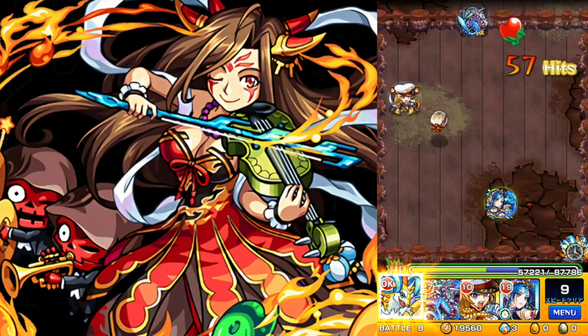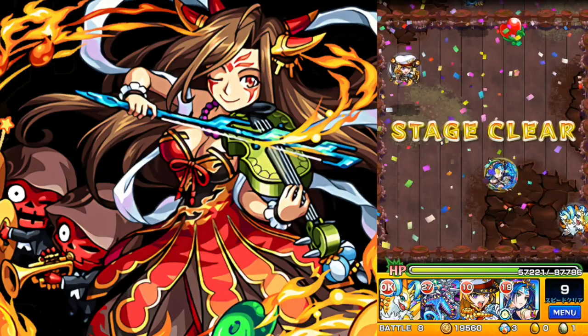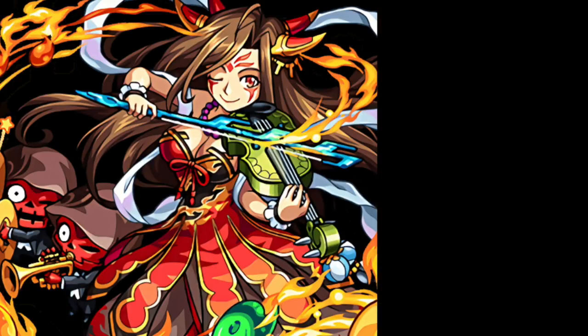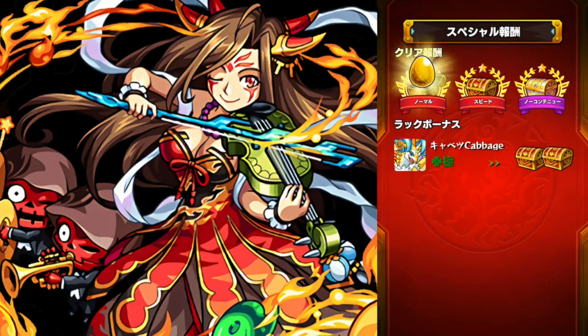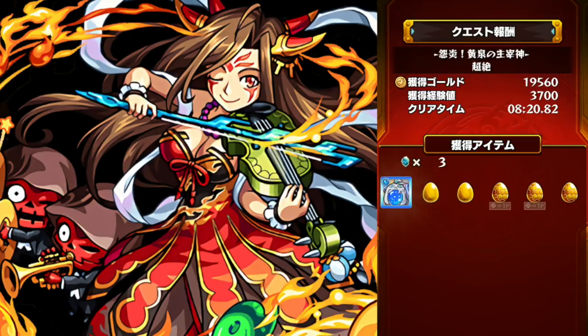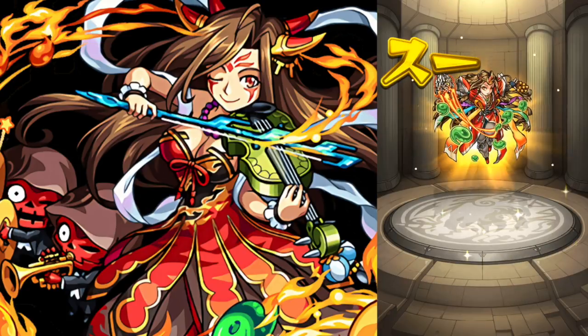Let's see if we get the drop. We have a pretty good chance since I used the max luck. And there she is — oh, there's a couple. So one to level up, and then one I'm going to save as materials for Avalon. So that is that.